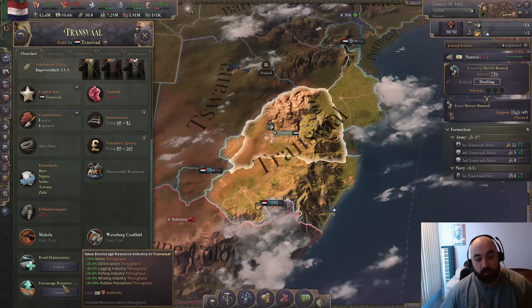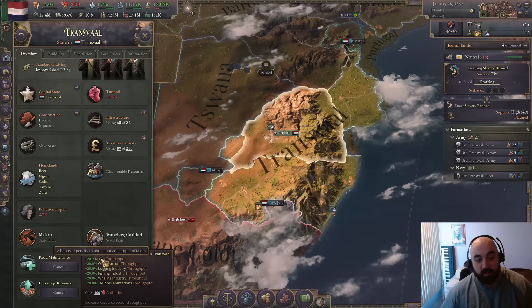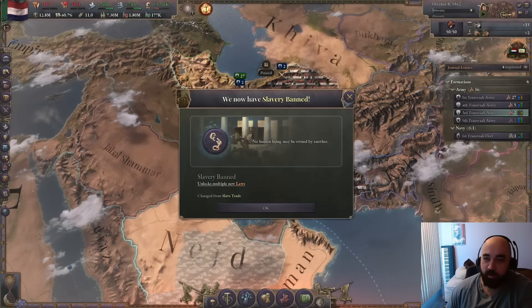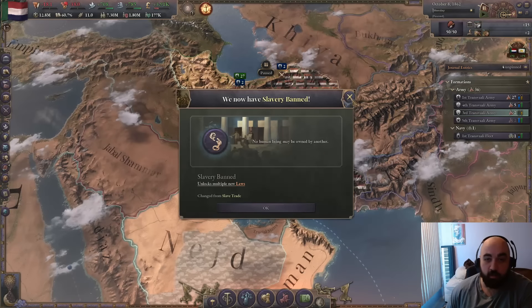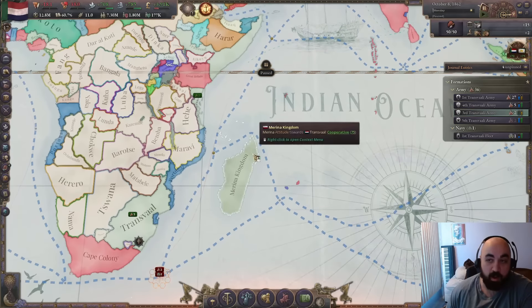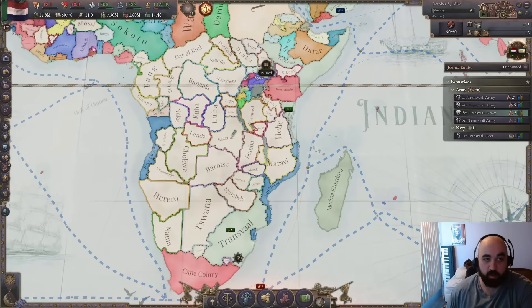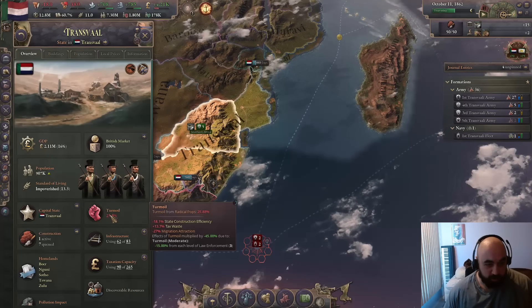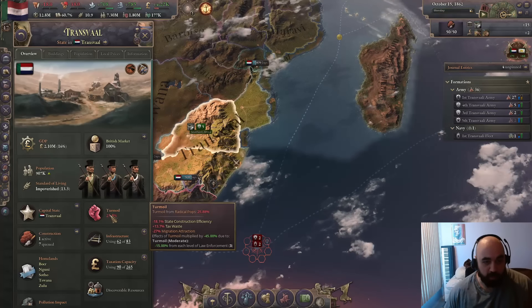We will probably keep encouraged resource industries for the extra mine throughput for quite some time. The slavery ban tooltip is simple: 'No human being may be owned by another,' which is going to be super nice for turmoil and SOL. We are also making pretty short work of Persia here, and this should go down pretty quick.